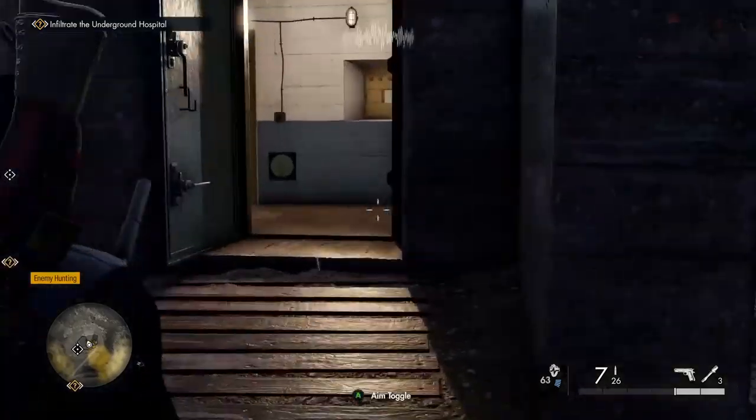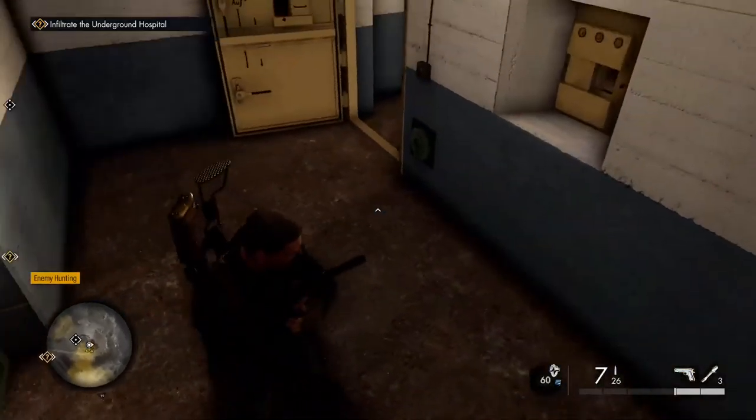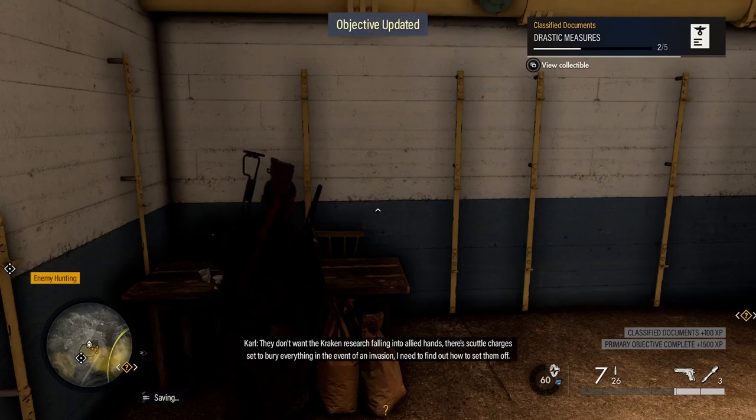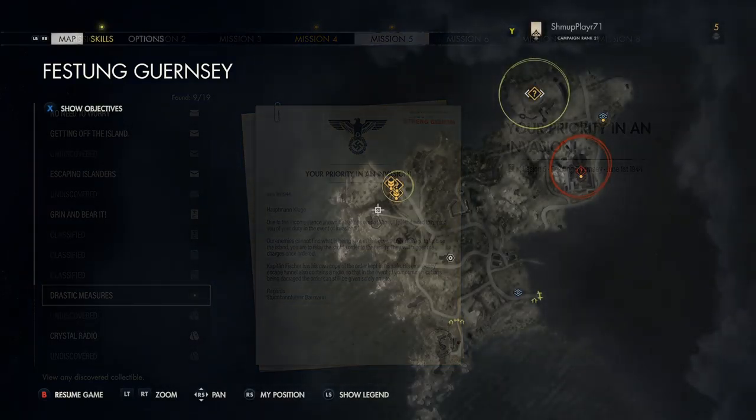A bit further north on the map there's another building. Go inside and there's a classified document — they don't want their research falling out of their hands.